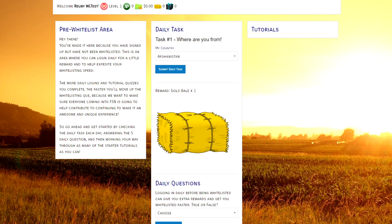So while you're waiting to get whitelisted, you can log in here daily and complete some tasks to earn yourself some website goodies like cash or golden bales. Be sure to check back every day, since the more tasks you complete, the more serious the FSN team knows you are about getting involved, and the faster your application will get processed. You'll generally have about one to two tasks per day, probably about five to ten questions per day, and quizzes on the different tutorials in order to earn some rewards and learn more about the FSN.